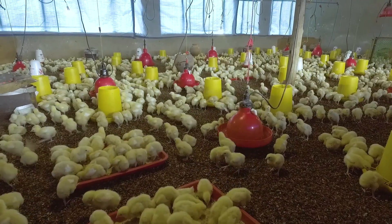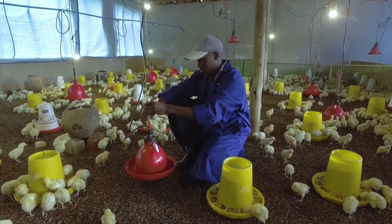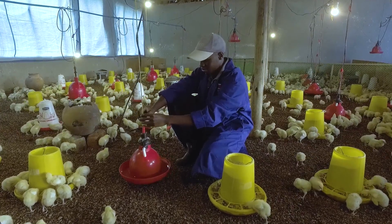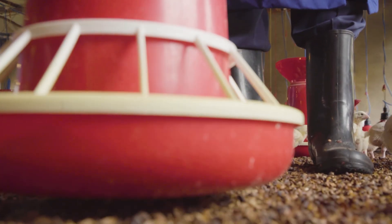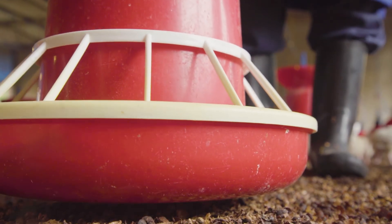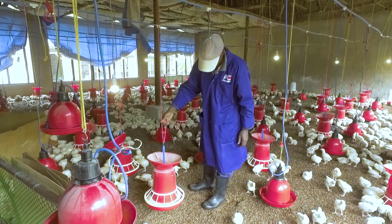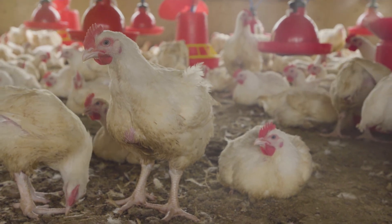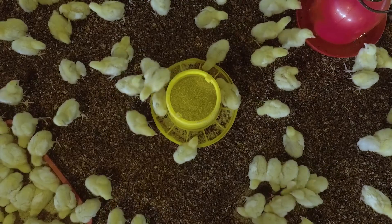Keep in mind that feed intake increases every day — make sure by checking the feed that the capacity of the feeders is sufficient. Balance the placement of your feeders and drinkers to prevent unnecessary movement of the birds. Prevent feed waste by adjusting the height of the feeders, as chickens like to scatter feed. Increasing the height prevents feed waste. Never overfill the feeders to prevent attracting rodents.